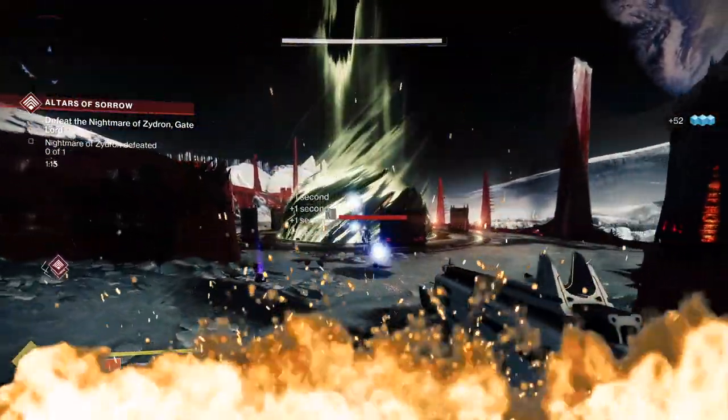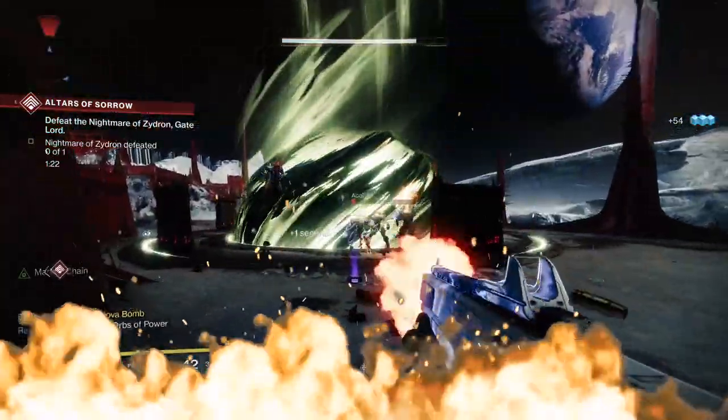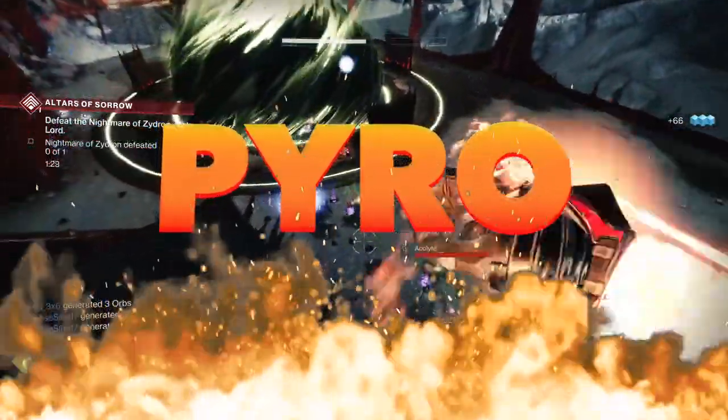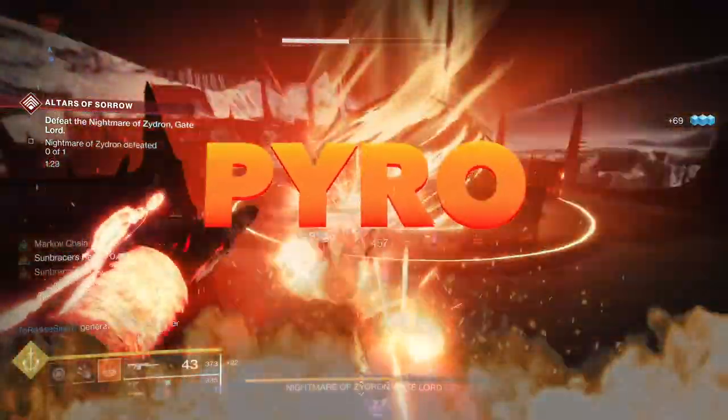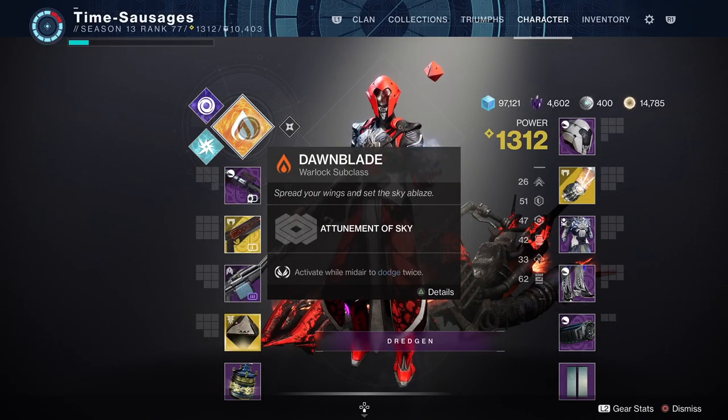What we've got here is a Warlock PvE build, and I wanted to share it because I'm just having so much fun with it, and I'm calling it Pyro. The basis of all builds, of course, is your super choice. I've gone for Dawnblade — specifically the top tree, called the Attunement of Sky.